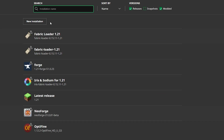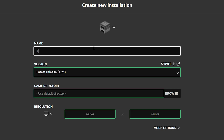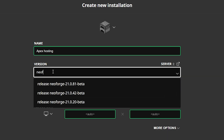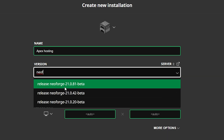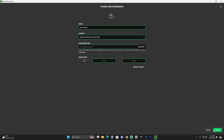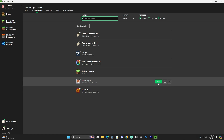If you still don't see NeoForge, click 'New Installation,' name it whatever you like, then click the version dropdown, type 'neo,' and select the NeoForge 1.21 entry. Click 'Create' in the bottom right to make a NeoForge instance. Once you've either located or created the NeoForge installation, hover over it and click the folder icon that appears next to it.